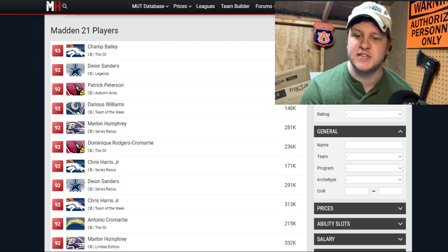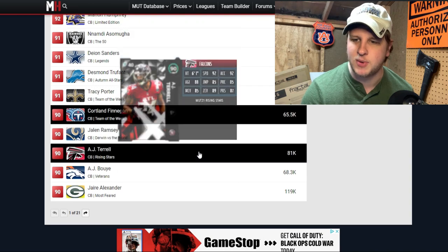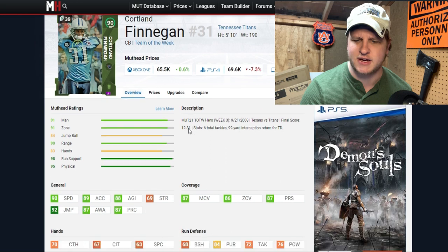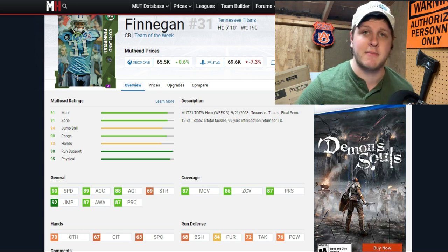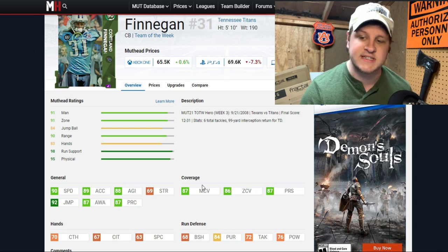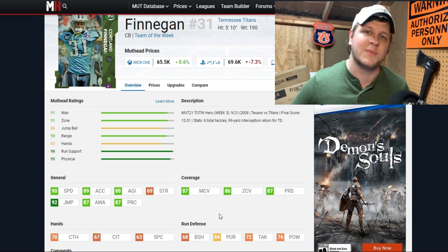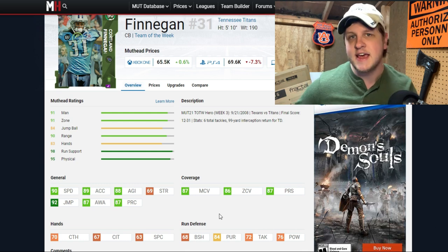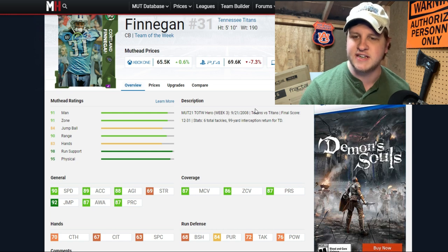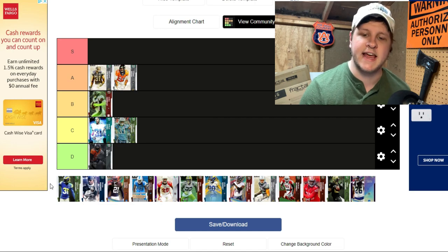Courtland Finnegan is our second C tier card — a Team of the Week cornerback who is also 5 foot 10, similar to Chris Harris. He has 90 speed, which is actually a bit faster than Harris base, but his coverage stats hurt him: 87 man coverage and 86 zone coverage. You can boost him over the thresholds with chemistry, but we're rating base cards here. If he had 91 speed he'd be in B tier, but at 90 speed with those coverage numbers, C tier is where he lands.